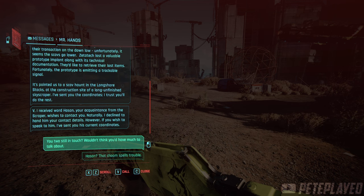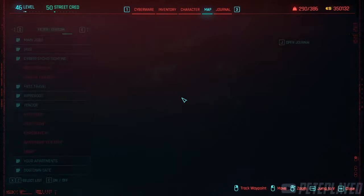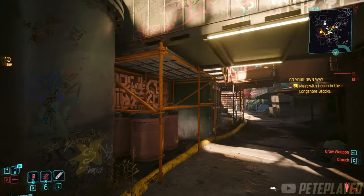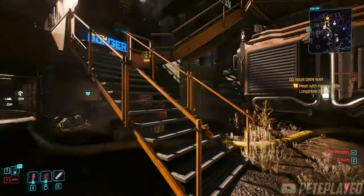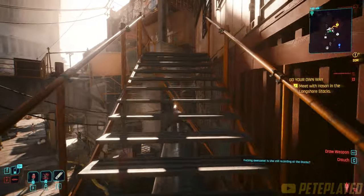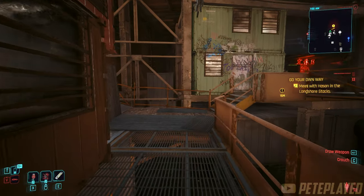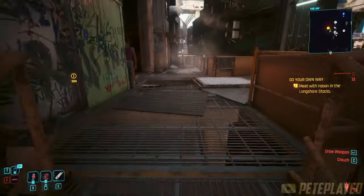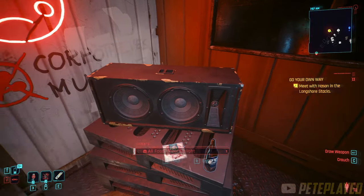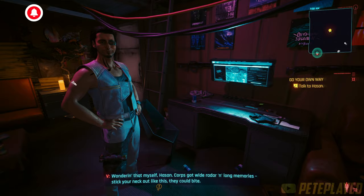He will give you the coordinates to where Hassan is located, and you can pick up your gun, which will be here in the Longshore Stacks again. You'll get a small side mission called 'Go Your Own Way.' Simply go up the stairs, take a right, up the stairs again, to the right, then to the left — sorry, got distracted by a cat — go in, have the conversation, and the gun will be waiting for you on the desk.